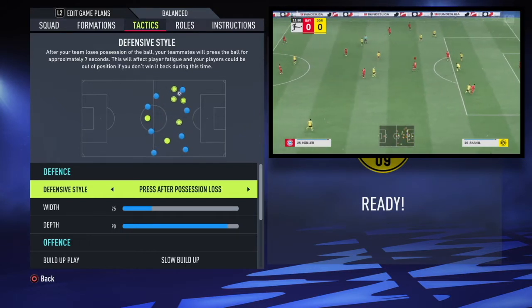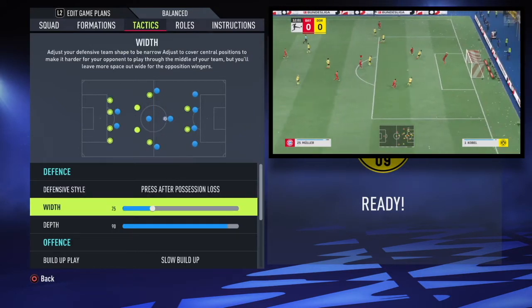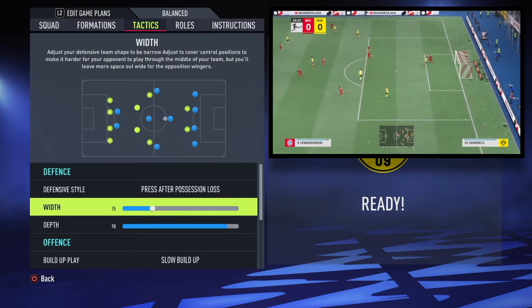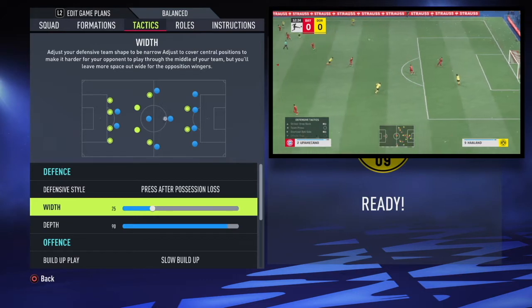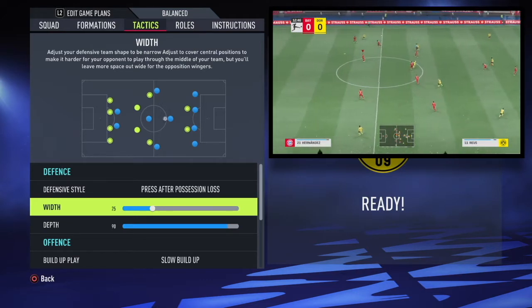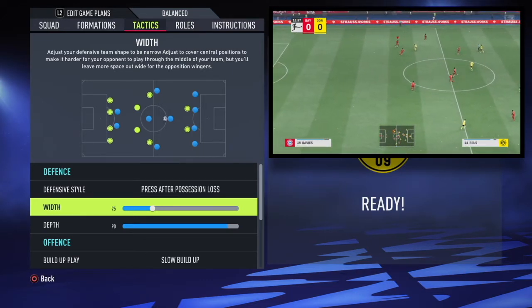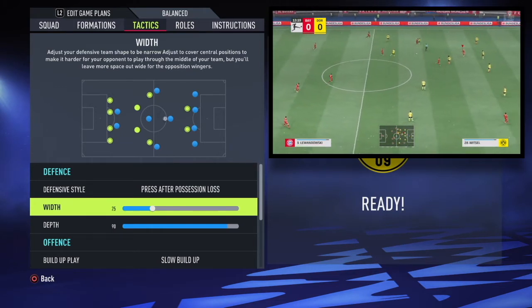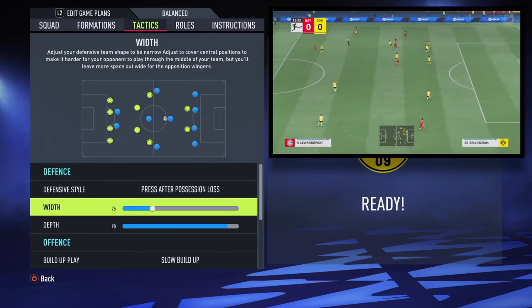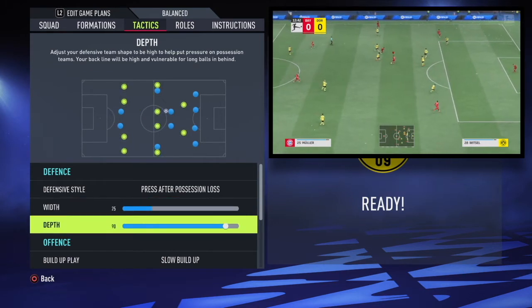Width-wise, because most tactics will be narrow — probably 30 or under — you want to have up to 25 here to supplement the press when they do play it out to the wings, to make sure your players push out and pounce on top of that. And then obviously depth 90 is self-explanatory: they play a very high line.